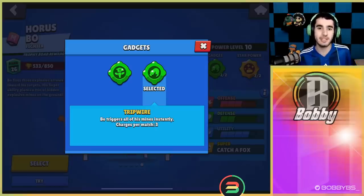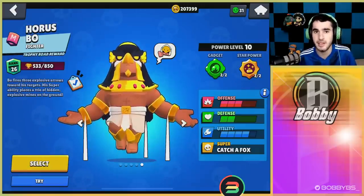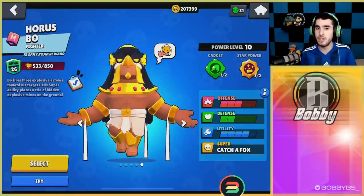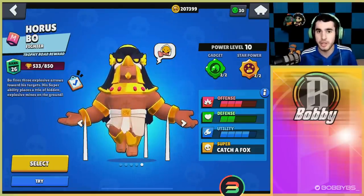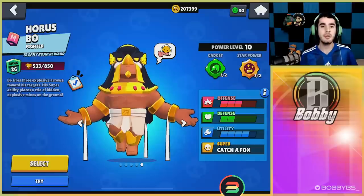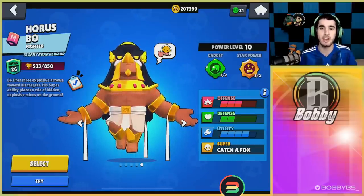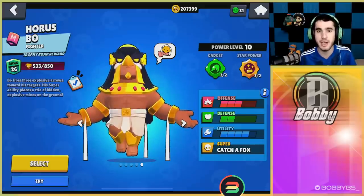The crazy part is you can match that with your star power, which leaves them stunned for two whole seconds. So it's basically a guaranteed kill every time that you stun someone. This is really good in competitive Brawl Stars, and we're going to be seeing a lot of Bo this weekend. It's also really amazing in ladder where people's awareness of where mines are or communication with teammates aren't going to be that great. Let's hop in and show you guys the strength of this combo.